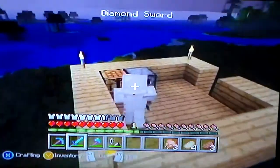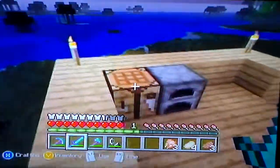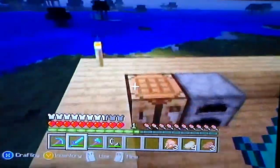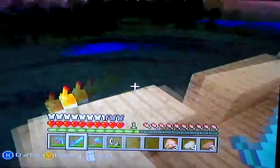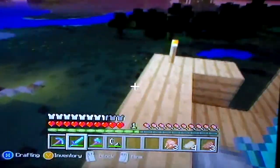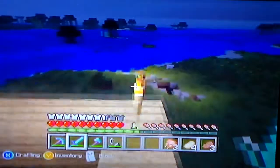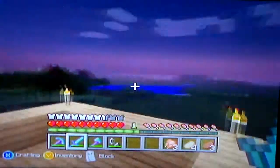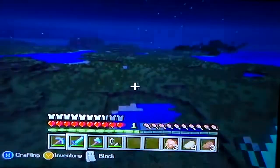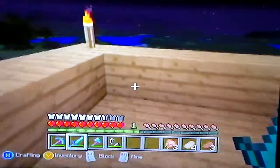My objective is to kill enderman and get 12 ender pearls, then I'll head to the nether and get blaze rods to make the eyes of ender. The hardest part will be finding the end portal, which I'll most likely look for under that village since I haven't seen any other villages and there's no desert in this area. I'll let you know if I find it because it'll take a while to mine.